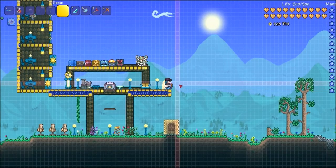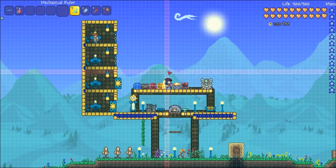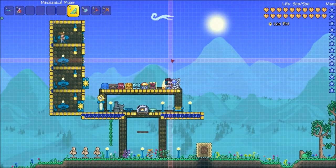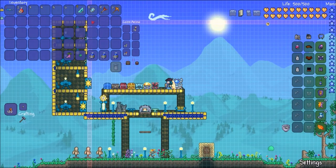Hey guys, Mr. Minecrafter here, welcome back to another Terraria 1.3 upcoming features video. Today we're going over the mechanical ruler, and as you can see by the screen, it does this when you have it anywhere — you don't even need it in your inventory.